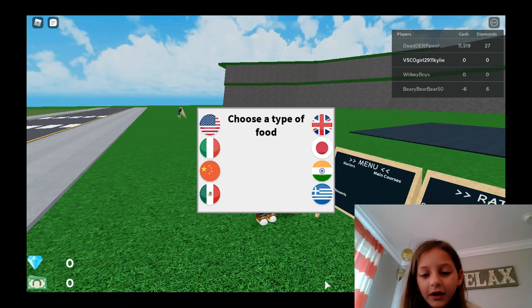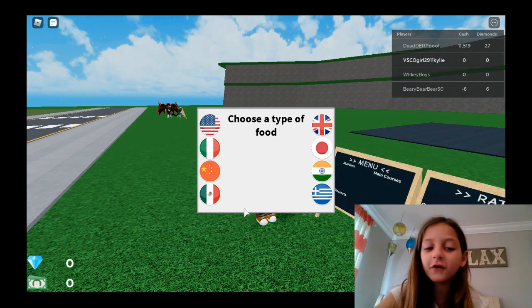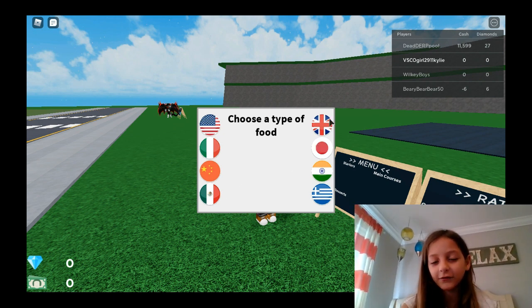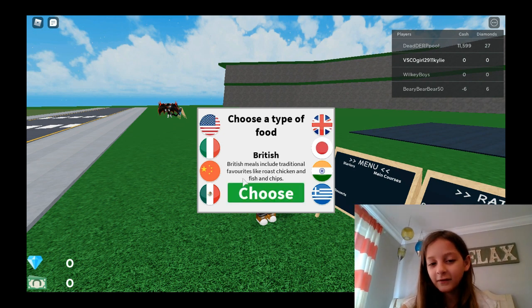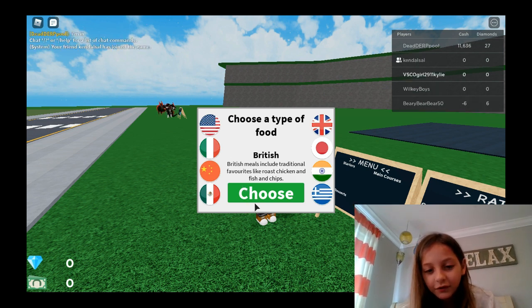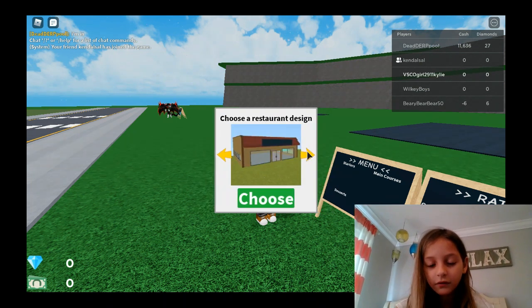I'll have the whole name linked down below and where you can find it. So we need to choose a food type — I don't know any of these, so I'm going to pick the most pretty one. British! British meals include traditional favorites like roast chicken and fish and chips. I like fish, yeah, let's do that.